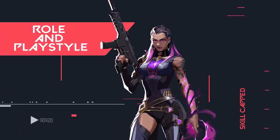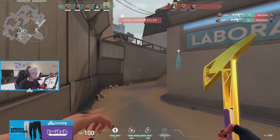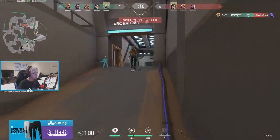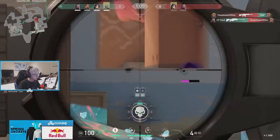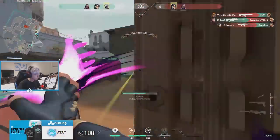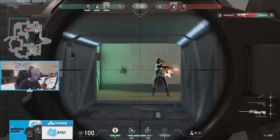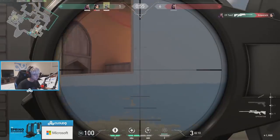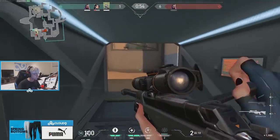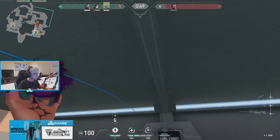Let's talk about Reyna's role on a team and her playstyle. Reyna is one of the best true solo queue agents in the game. This is the type of agent you want to lock in if you're queuing up by yourself, or maybe one other friend and want to 1v9 hard carry your teammates. She is classified as a duelist, so think of other agents like Phoenix and Raze taking the role of an entry fragger. However, she's much more similar to an agent like Phoenix with her ability to self heal and disengage from multi-opponent fights, giving her a more self-sufficient playstyle.